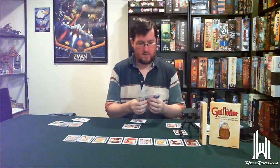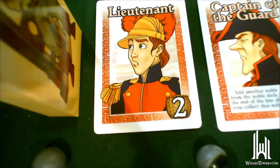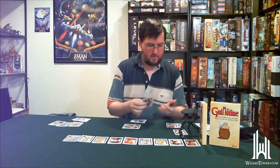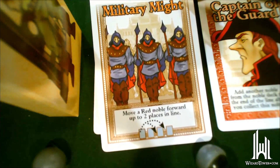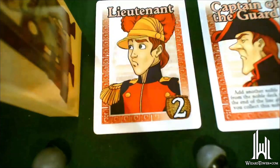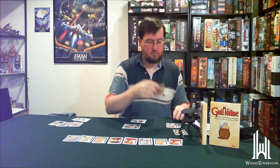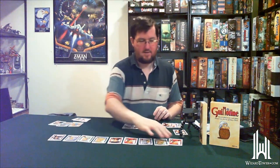I'm going to play military might, which lets you move one specifically red noble up to two places forward. I'm going to move the captain of the guard forward one space and collect him. He says he gets to add another noble to the end of the line — so we get the master spy at the end. The master spy is interesting: he's worth four points, which is pretty good — five is the most.